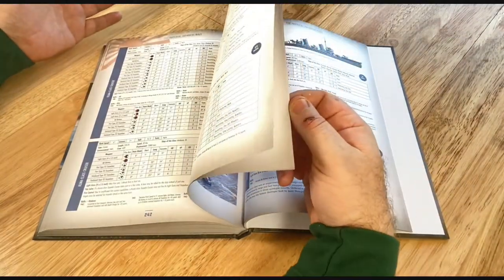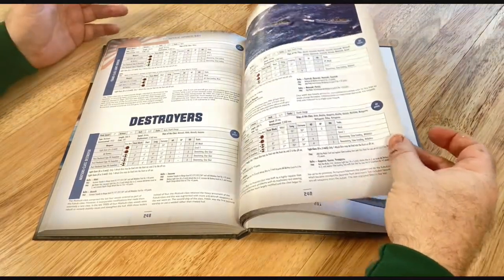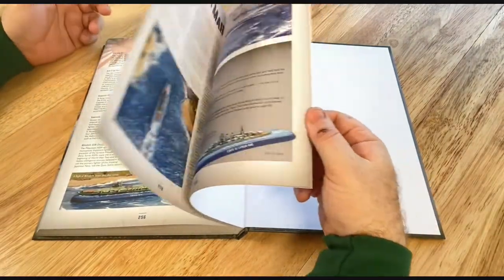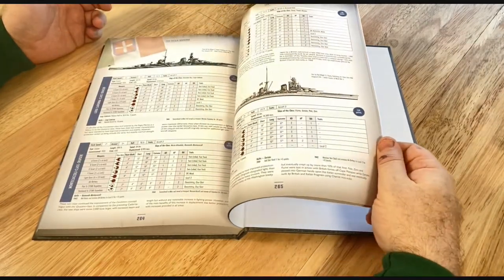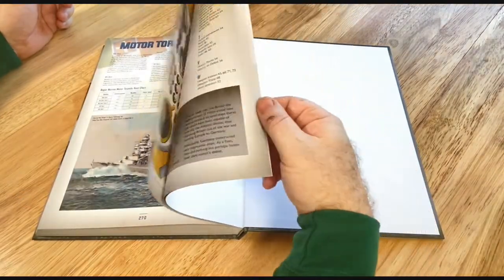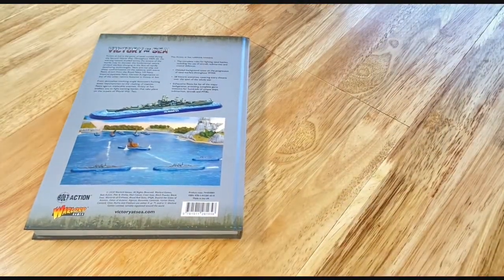The starter set comes with free rules and stat cards, which gives you a good idea of how the game works. There are good starter sets available — Japanese destroyers, the Italian fleet — very sleek designs, really nice models. At the end of the book there are counters, reference sheets, and some further reading recommendations. That is the book — Victory at Sea by Warlord Games hardback rulebook.